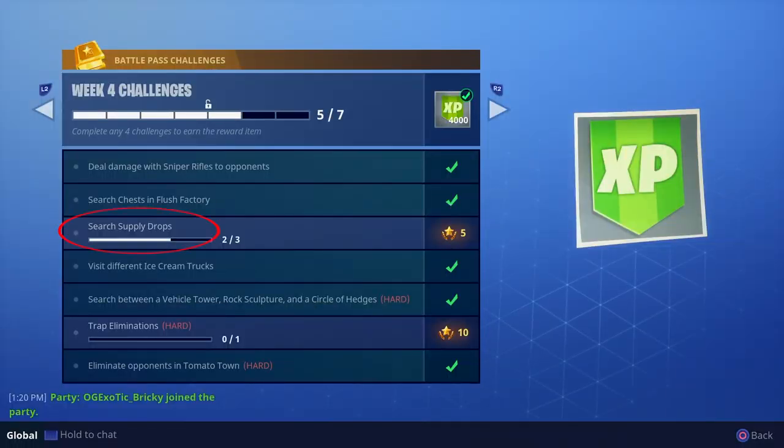The next challenge is search supply drops. This one can be difficult, but my tip is to shoot the supply drop as it's coming down — specifically the balloon part. That marks it and you'll see a green bar showing wherever the supply drop lands, so you can always run to it. If the green bar disappears, that means somebody already opened it and you don't have to waste time going there anymore.